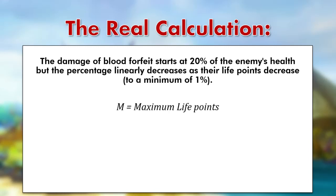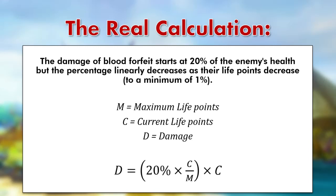We will call M the maximum life points, C the current life points, and D the damage dealt. We add one simple change to our equation: a multiplier — the C over M section — which is multiplied by the 20%. So rather than doing 20% × C, we first multiply that 20% by C/M. At the start of the fight, C equals M, so C/M equals 1, meaning there is no change. But at 50% life points, C/M equals one half, meaning our 20% becomes 10%.